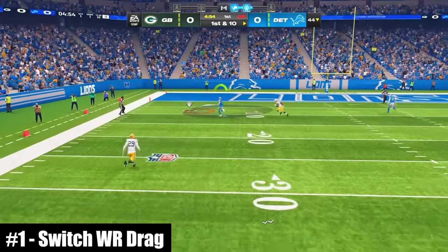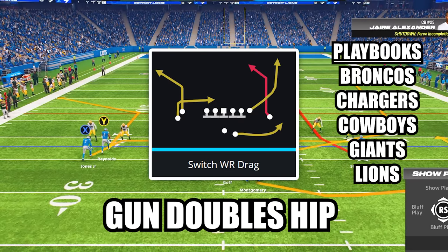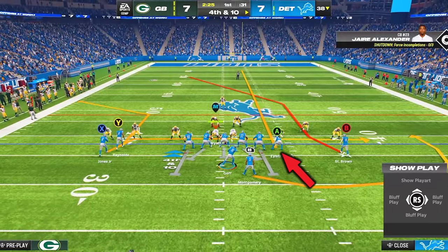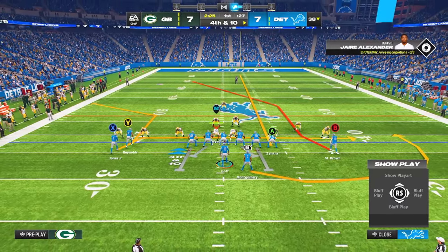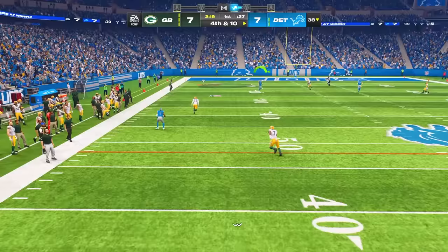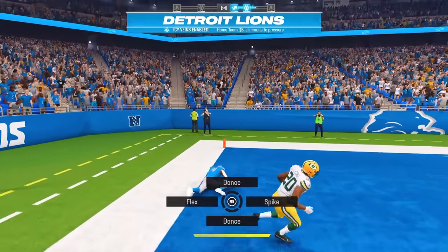At number 1, this is the easiest new coverage bomb in the entire game. The play is Switch Wide Receiver Drag in the new formation Gun Doubles Hip. The only adjustment is to put your tight end on a streak, though you can also block your running back for more protection. After the snap, stand tall in the pocket or roll out to buy extra time, then set your feet and launch it downfield to your outside receiver on the post for the enormous one-play touchdown.